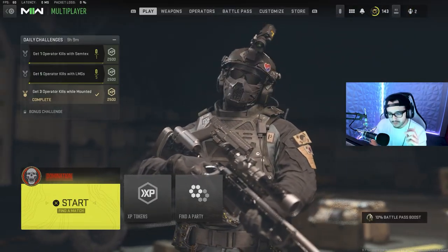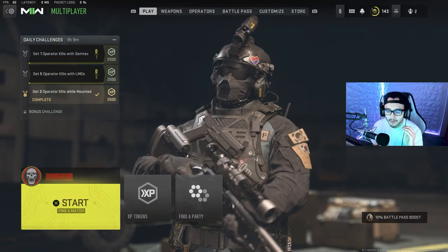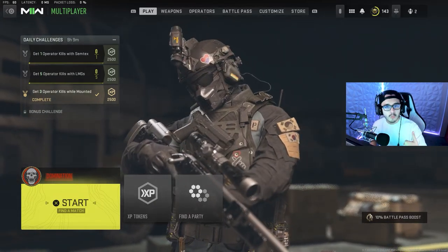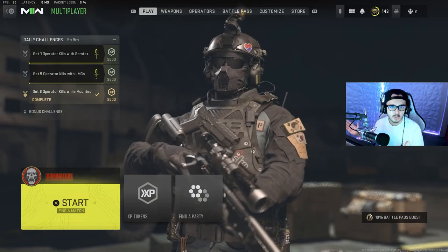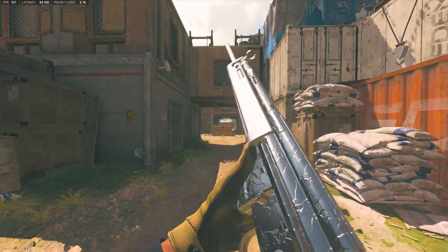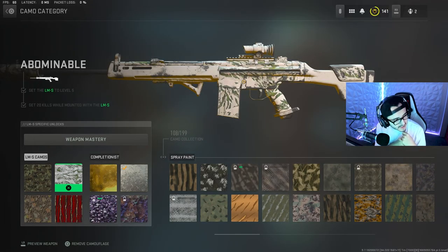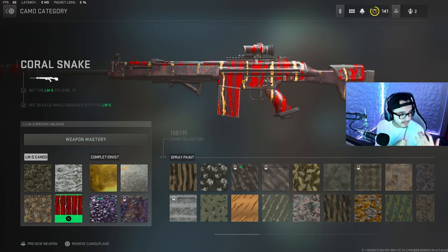But before you get the platinum challenge, you first need to unlock gold camo on all of the Marksman Rifles. I recommend starting with the worst ones first before the good rifles. Starting with the LMS — camos are simple. You need 40 kills, 40 kills while mounted, 41 shot kills, and 30 crouch kills. Now that the Shoot House playlist is live, you'll have an easier time getting these done.